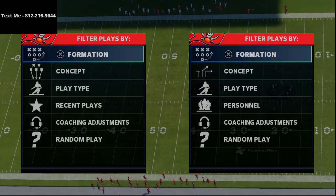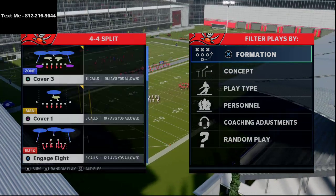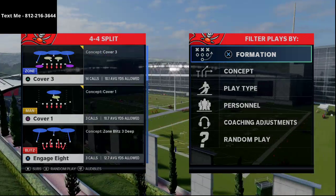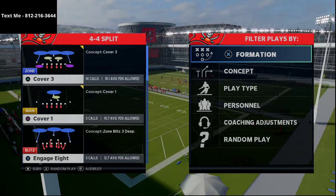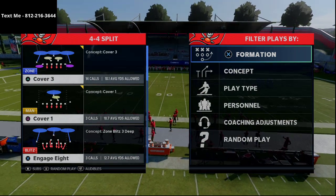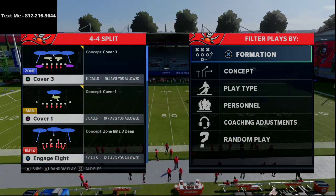In today's Madden 21 video, I'm going to be breaking down a simple pressure scheme that you can utilize out of the 4-4 Split. I know not a lot of people are running 4-4 Split, but with some of the improved coverages within the zone that you can create with the Mabel coverages and with the new linebackers added in, I wanted to share this. It's also really good against the run as well — 4-4, you get all those people in the box.